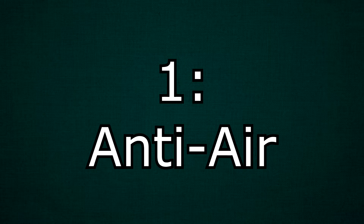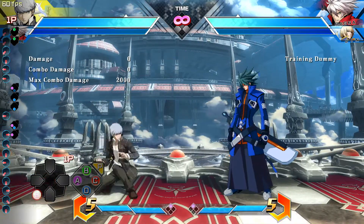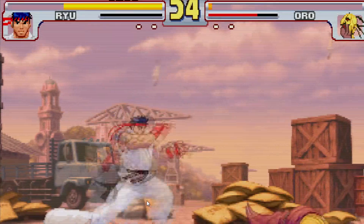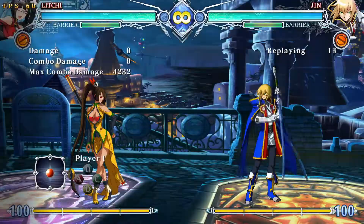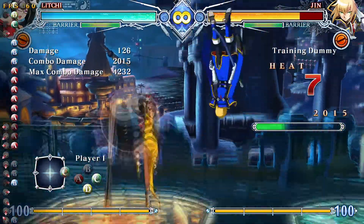Number one: your anti-air. Your anti-air is simply an attack you use when your opponent jumps at you. It could be a punch, an uppercut, a kick, a grab, whatever — it just swats them out of the air. Sometimes you might get a combo for it, sometimes you won't. That's why you gotta mess around and experiment.